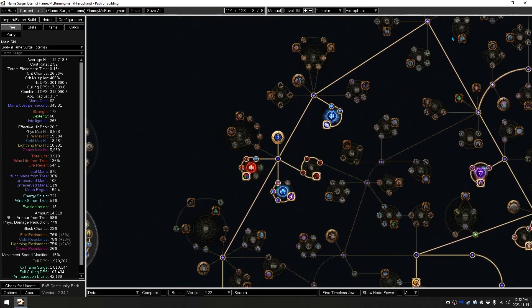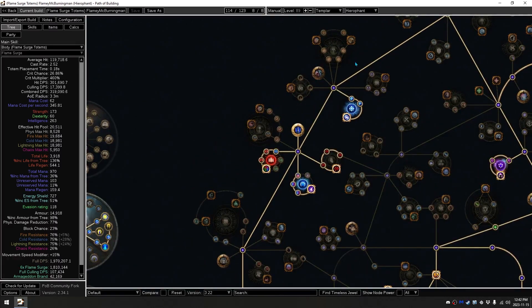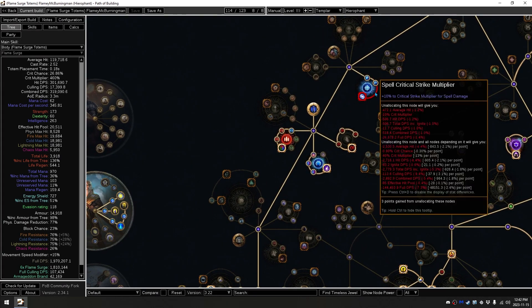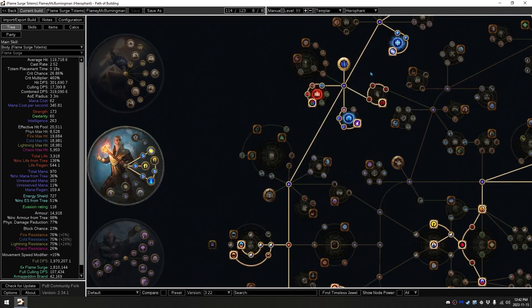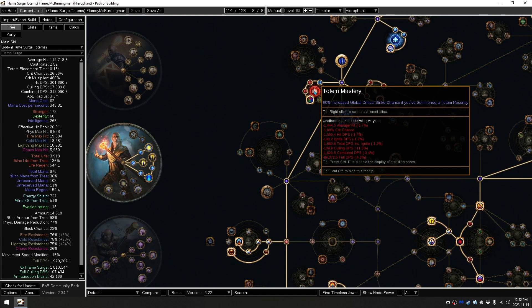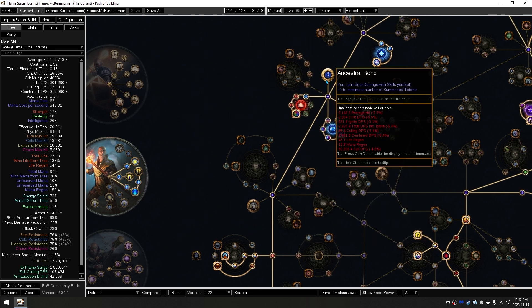Heading off now that you've finished this cluster, you are going to be heading down here. Pick up the crit nodes here. If you're finding that you're getting bursted down a lot, you can pick up the Crit Mastery. If not, you can hold off on the Crit Mastery until you're a bit closer to maps — that's generally when I find it matters the most. I would pick up the Totem Damage and Life and Duration from Primal Manifestation, and immediately rush Ancestral Bond.